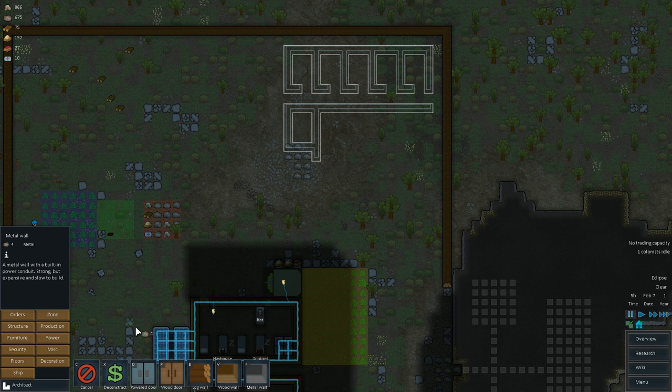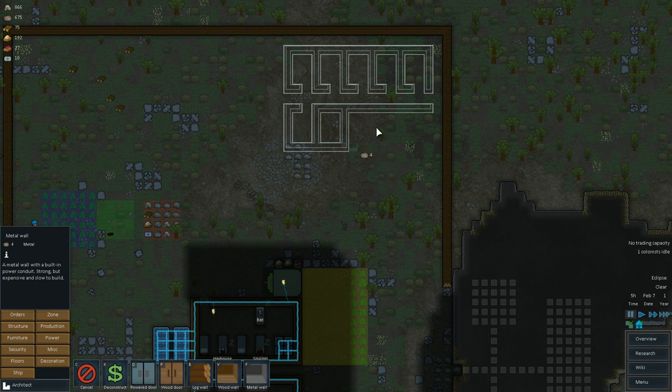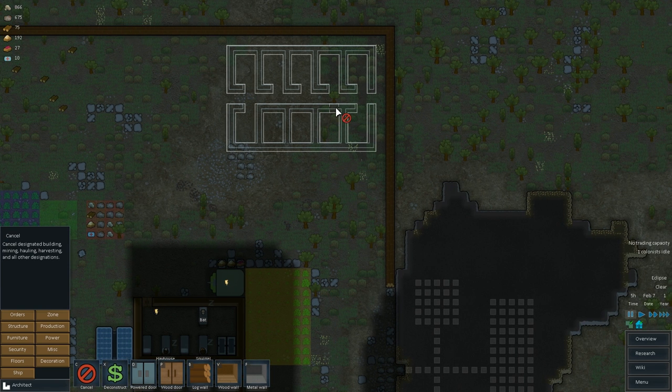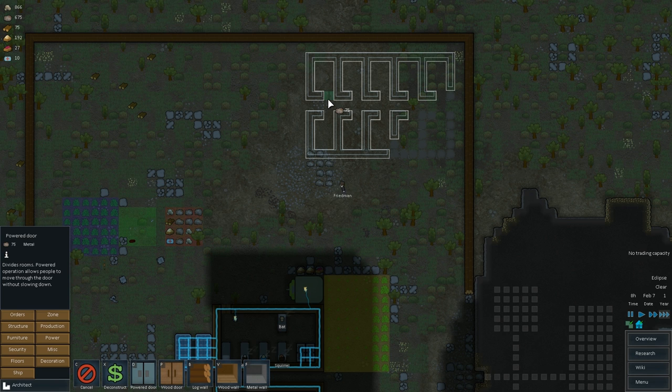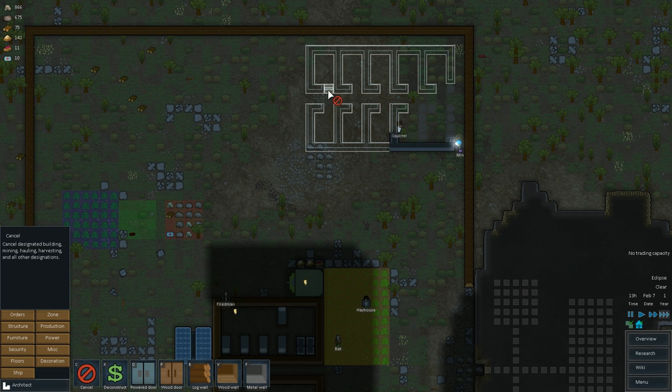This will all work out pretty nicely. And then we just go ahead and clear out a couple areas for some doors, and this will be like a nice little bunker area — whatever you want to call it. 75 metal per door?! That's a little bit crazy, per door — it's a bit bonkers. Let's go ahead and cancel that off for now.